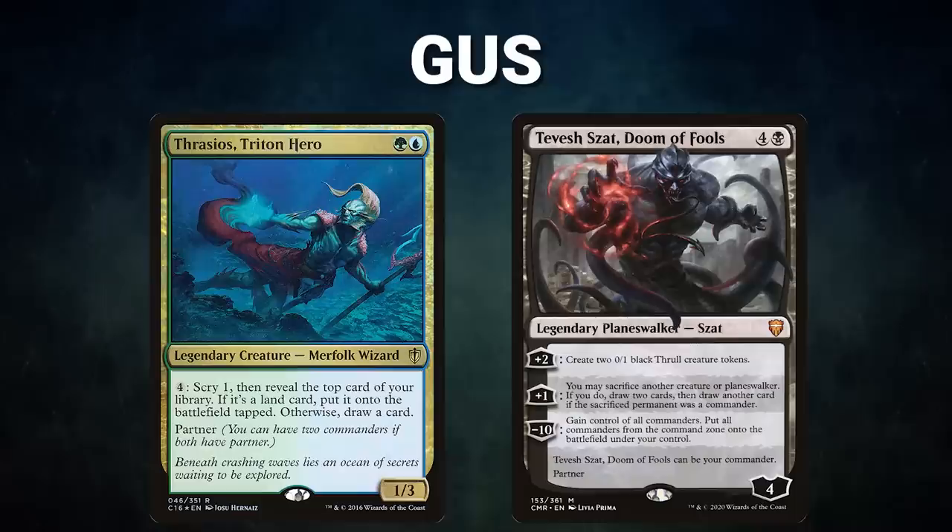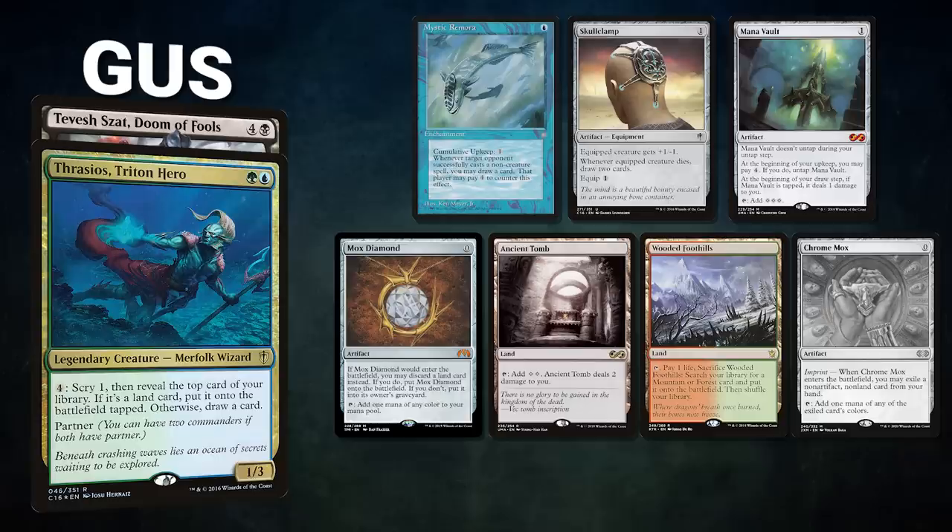Let's start out by showcasing our fighters this evening. First, we have Gus piloting the partner pair of Thrasios Triton Hero and Tevish Zad Doom of Fools. This deck looks to gain advantage before powering out threatening Planeswalkers to help close out the game. Gus's opening hand contains a Mystic Remora, Skull Clamp, Mana Vault, Mox Diamond, Ancient Tomb, Wooded Foothills, and his London Mulligan, Isachrome Mox.